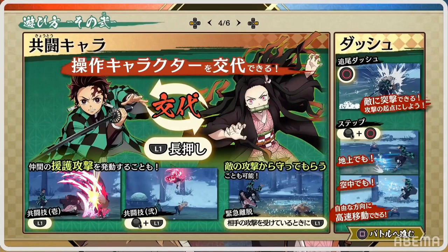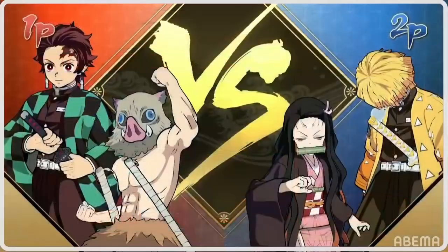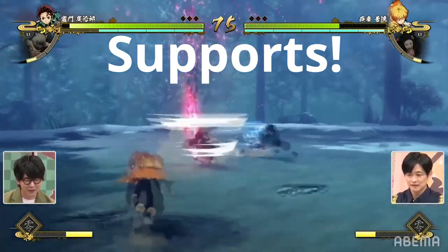It also shows a bit of how the homing dash works, and you can do a sidestep if you move your movement stick at the same time. For guarding mechanics: if you guard and move the movement stick, you can push your opponent away or break their guard. And if you do a tilt and an attack, you can do an armored heavy attack.